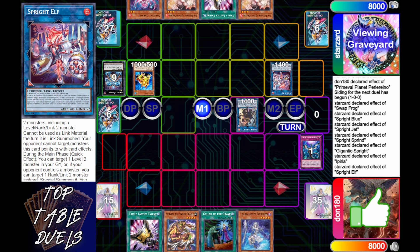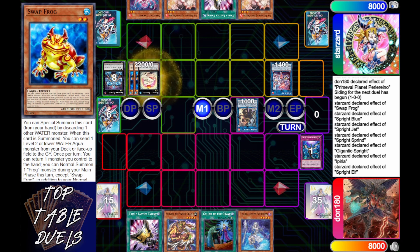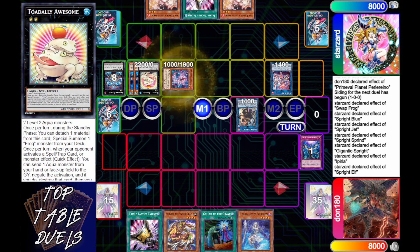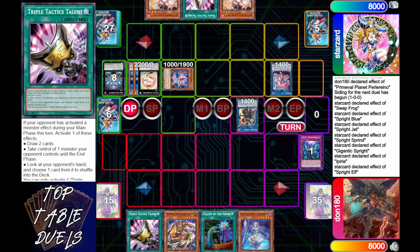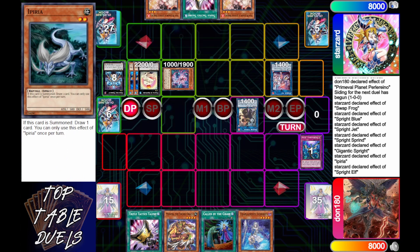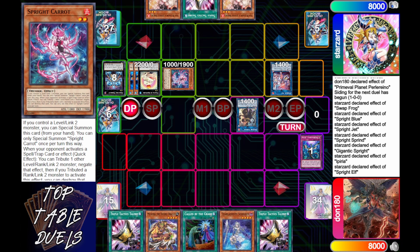He's going to link those two off, get into a Sprite Elf, Sprite Elf's effect, Special Summon out the Swamp, and then go into his Toad. He could have been sitting on a Monster Effect Negate as well as a Toad. But Toad is not protected here because it's not under Elf — so not the most optimal play. Red would have been better. He didn't know he was going to get Carrot either, so either one would have been a better play.